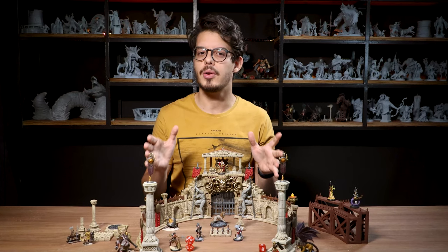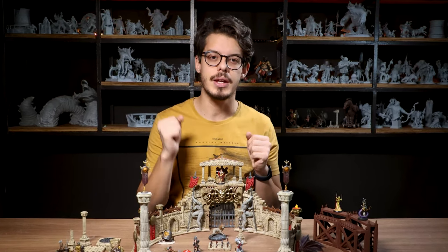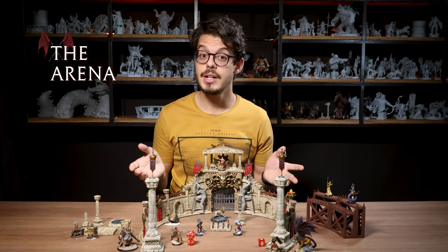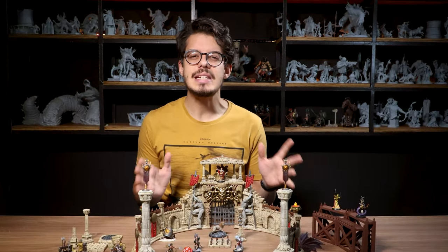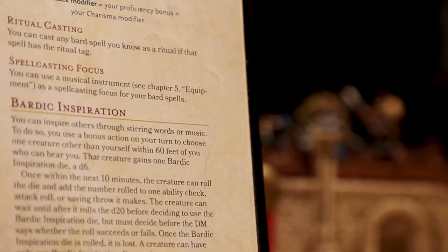You've probably noticed I changed many things to bonus actions — I think it makes fights go faster and makes each turn pack a bigger punch. The last thing I like to do is give some personality to the arena. Each arena should be different, so we'll give it a set DC for everything you have to do in there — be it impressing the crowd or escaping traps. Make this between 10 and 20 based on how hard you want it to be. Also, each arena should have a cheer dice, based on the dice from the Bardic Inspiration ability.